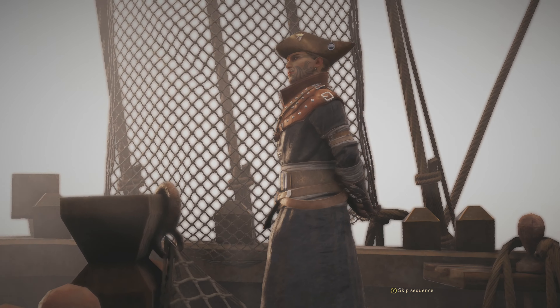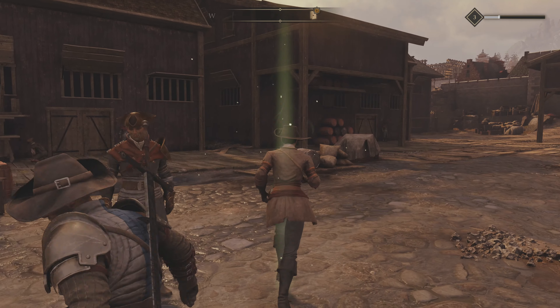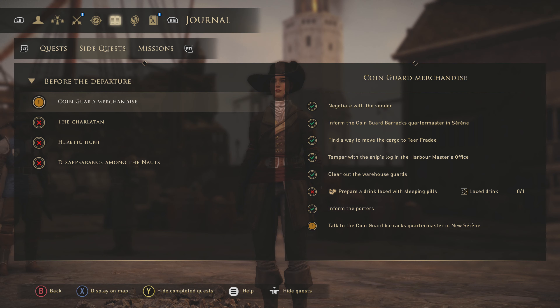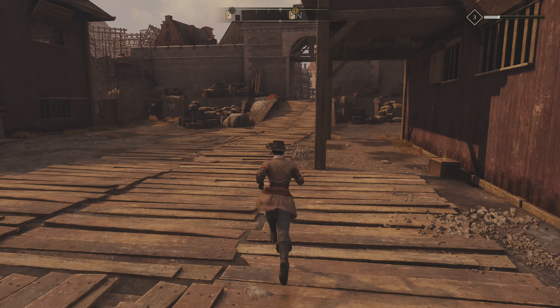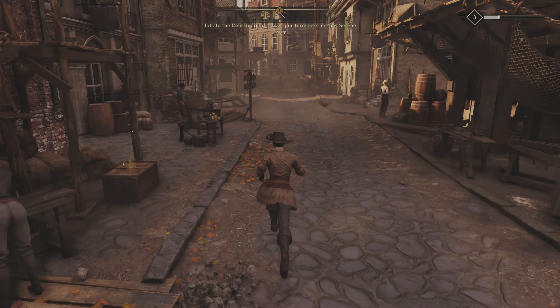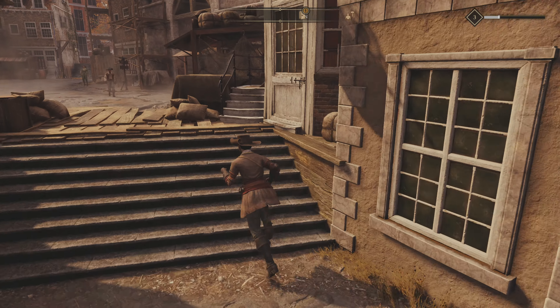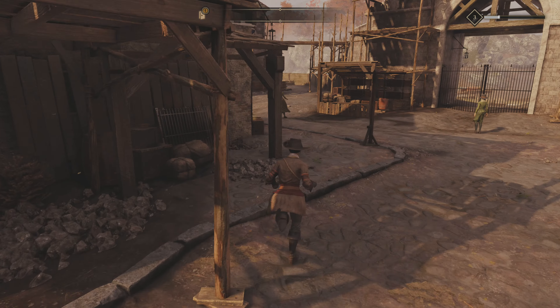Once you've finished the prologue, you get some cutscenes and you'll be given Vasco as a companion. Go ahead and make this quest active and head over to the Coin Guard barracks — it's quite a way over here. The quest from here on out is super simple and straightforward. As long as you still have the outfit for the disguise, you can do it easily without any effort at all.